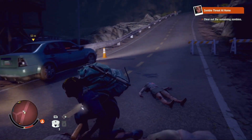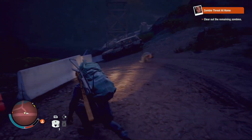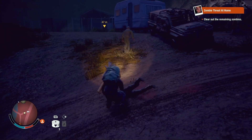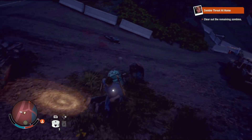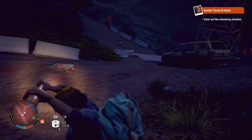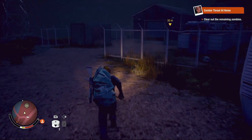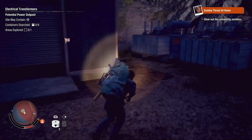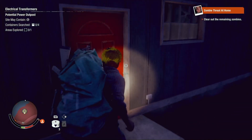I hear more zombies. Nice little zombie, please don't grab me. Take out these guys — this actually might not be a bad place. Whoa, how did you get so close? This might not be a bad place to set up an outpost. It's not a great place, but it would give us power — though we don't really need power this early on.